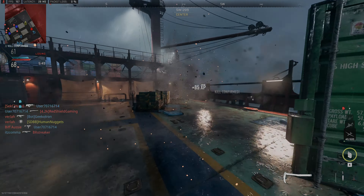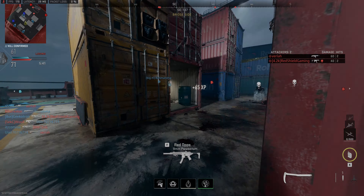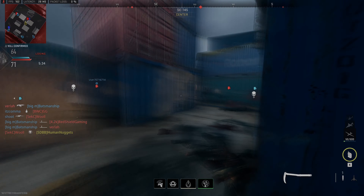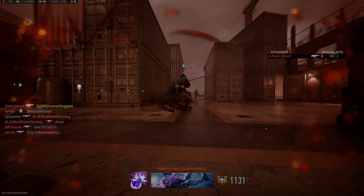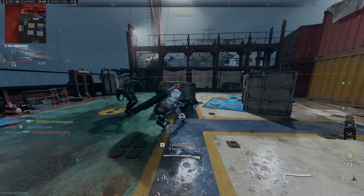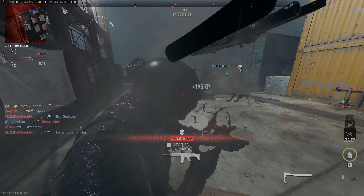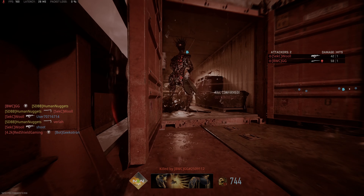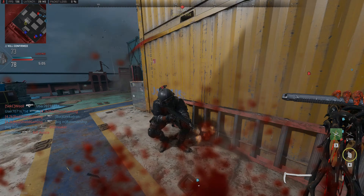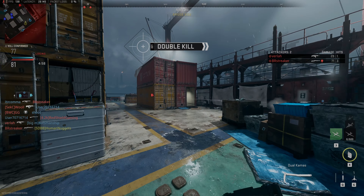One little tidbit is that the flag size on Domination seems really tiny. It could just be a perception thing, but it seems like you have to be almost on the actual flag base for it to start charging, which is a bit confusing. On the plus side, there's now an ACS — a little computer you can chuck on points that counts as a person and captures them for you. It's pretty neat, though they're quite easy to take down since they're very obvious.